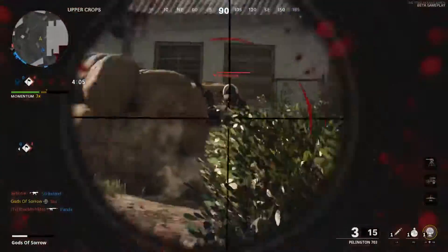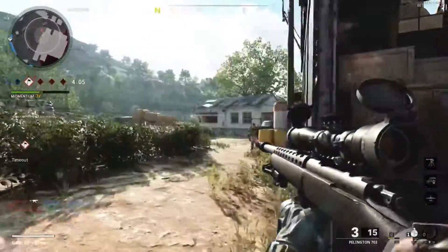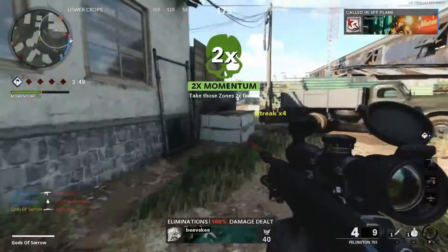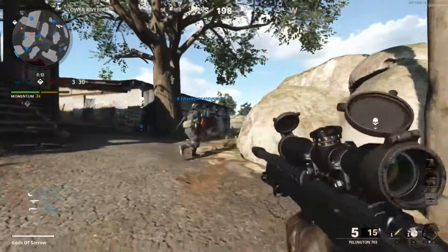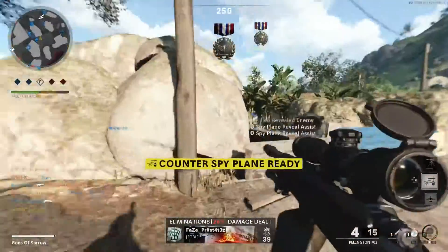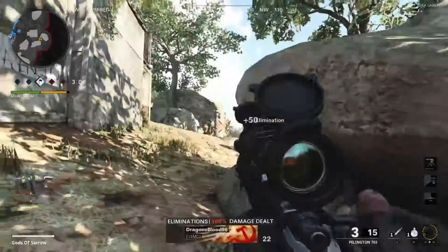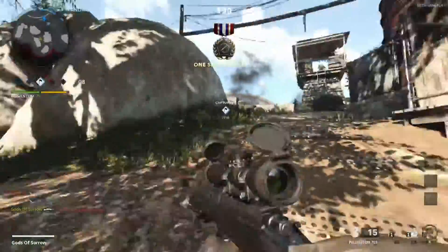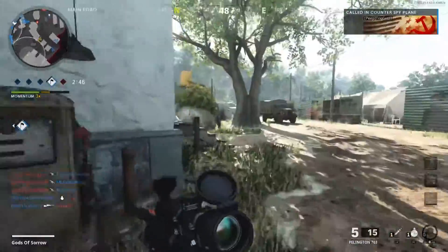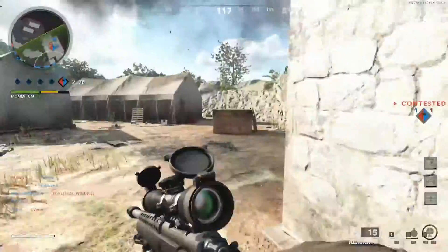Now we're on to snipers. First up is the Pellington — it is a one-shot kill to the head and the chest, not the shoulders. It has to be the chest or the head. It is a very fast ADS sniper, which has made it a big deal for quickscopers. It still remains to be seen whether this thing is going to be really good or just decent — we'll find out when the game releases.